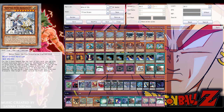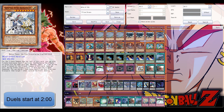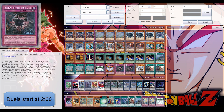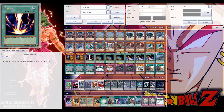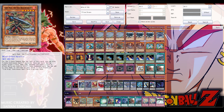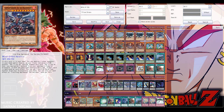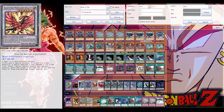Welcome back to a Yu-Gi-Oh Pro tool video. The True Kings/True Draco archetype is getting more support — three new cards in Maximum Crisis, two in the main deck. The third one is a trap card, which isn't all too great. Its most important effect is that it reduces the opponent's attack if you tribute a True King or True Draco monster.